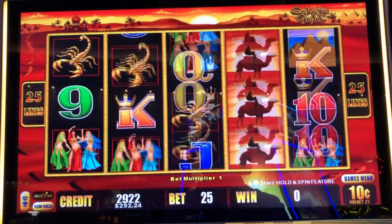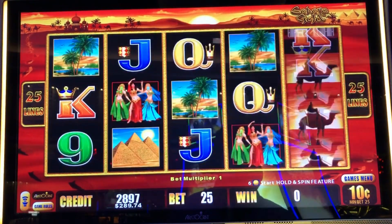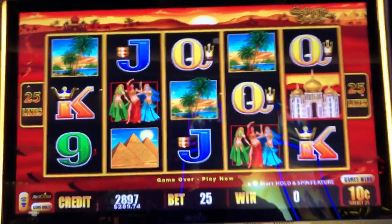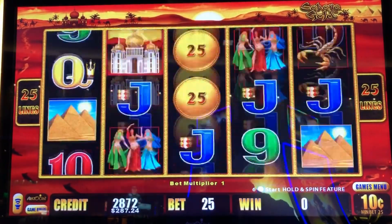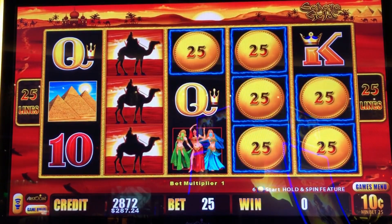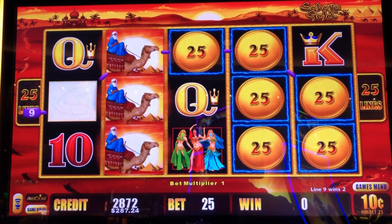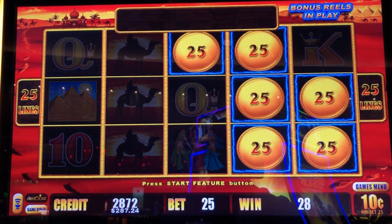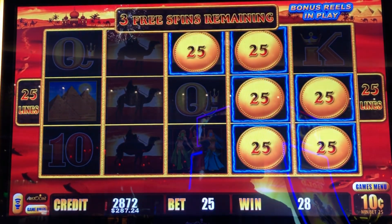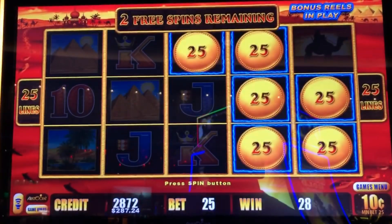Back at it, let's see if we can duplicate that. There we go, and we just got it again, almost back to back. A lot of little ones there, $15, but we know it's possible — we could land mini, minor, major. I've landed all of them before, just never gotten a grand. That's what we're looking for.